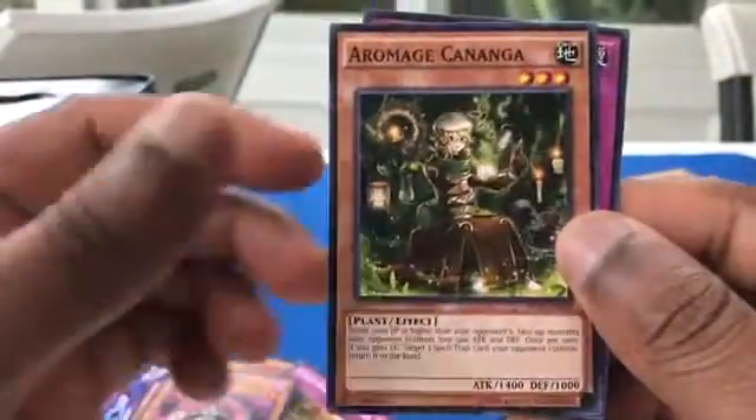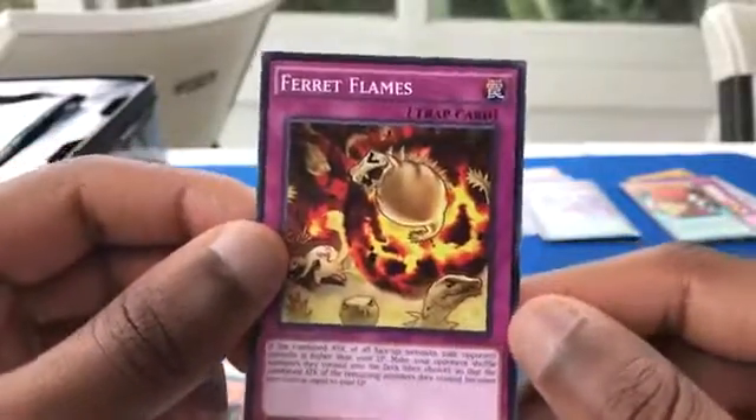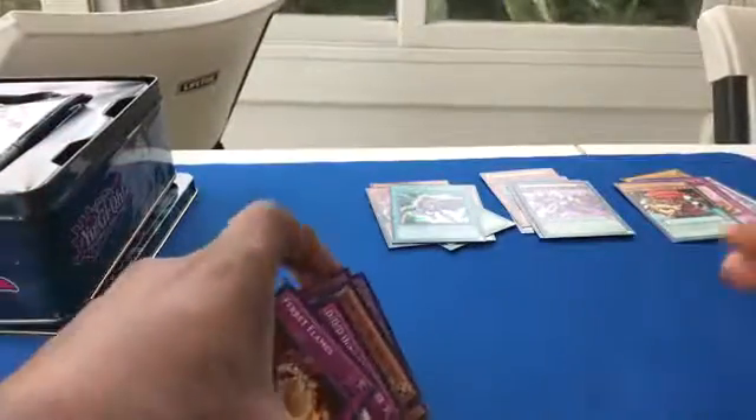I'm just butchering so many names in this video. What did they come up with for these weird names? Spirit Flames. Those are all the cards in the tin. Let me know if I pulled any commons that are worthwhile, but let's summarize with the Supers, Ultras, and Secrets.